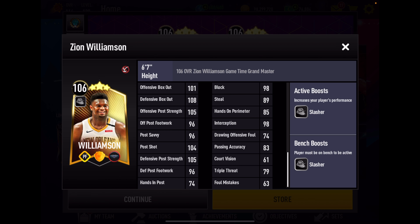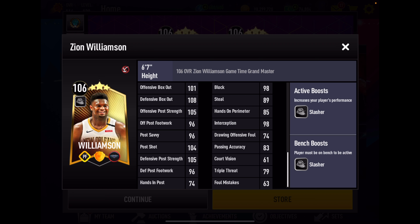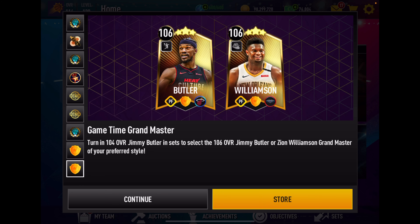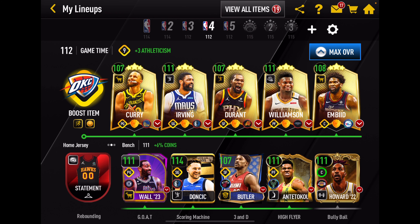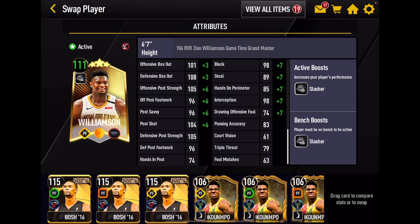Now let's look at Zion Williamson. Zion has a plus three slasher boost to team, boosting inside scoring and offensive post. Athleticism looks pretty good — decent speed and agility, massive strength at 105, great vertical and tip-in at 102, really good rebounding numbers at 103 and 104. Box out on the defensive ones is a little high for my liking. His inside offensive game is ridiculous — all triple digits. His perimeter shooting looks good too: 97 on ball, 98 block, 98 interception. He has some pretty good defensive stats, and then he also has a handful of really high stats that I think are just wasted in the post.